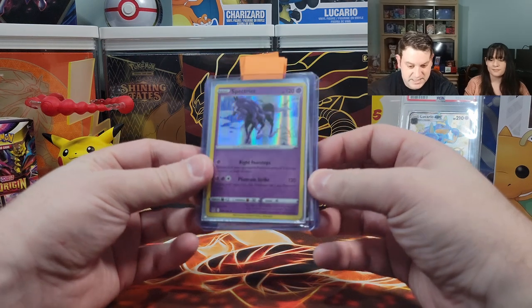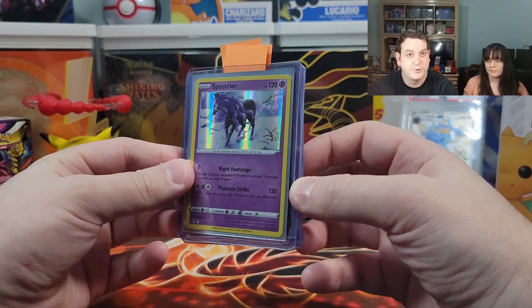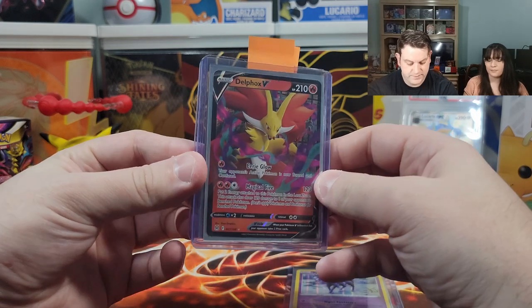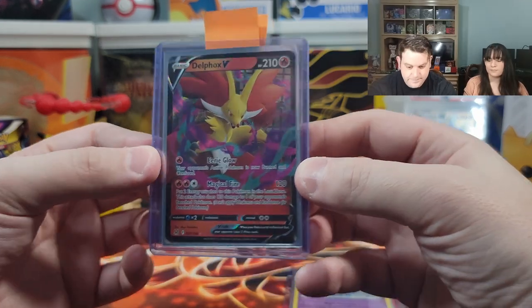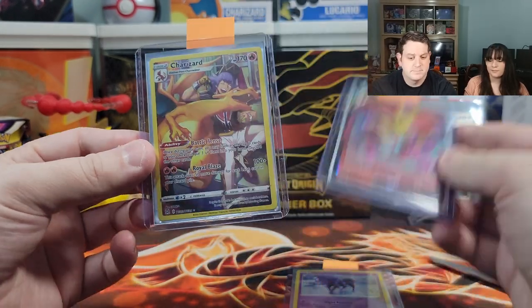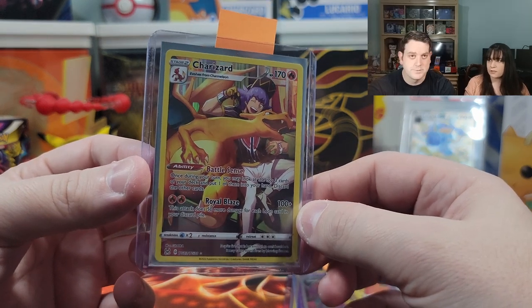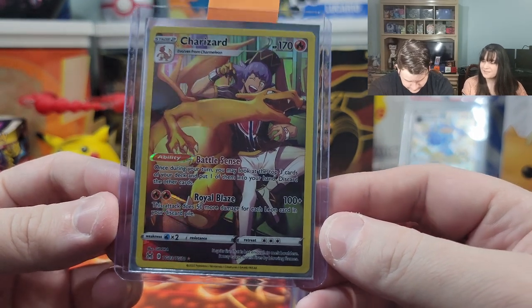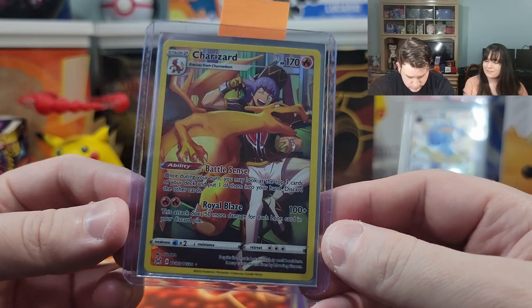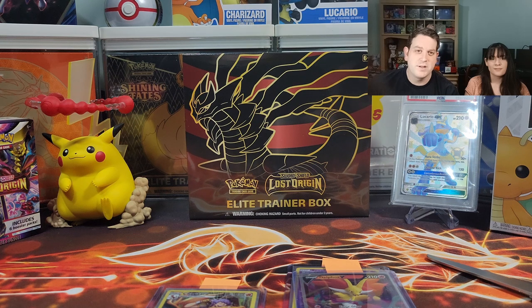In today's booster bundle of six packs, we got three hits: the psychic ghost Spectrier holo, the Delfox V which is our third copy and really off-center, and the big winner — Charizard! Charizard always wins, and it looks really good centered too. New trainer gallery card — it's a win! We hope you enjoyed today's video, don't forget to like, comment, and subscribe. See you all next time.